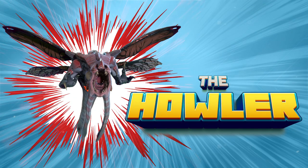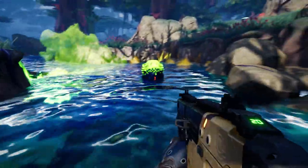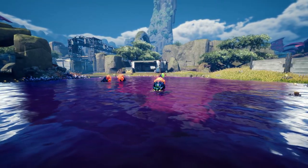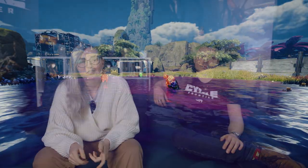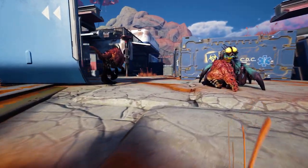The best way to explain the Howler is actually to explain the other creatures first. Let me start with the Ticks — small insects that run towards you and explode. Really annoying, they have a lot of life issues. Super annoying. The next creature is the Strider — also runs at you, but they bite, they don't explode, so they stay. You have to take care of them.